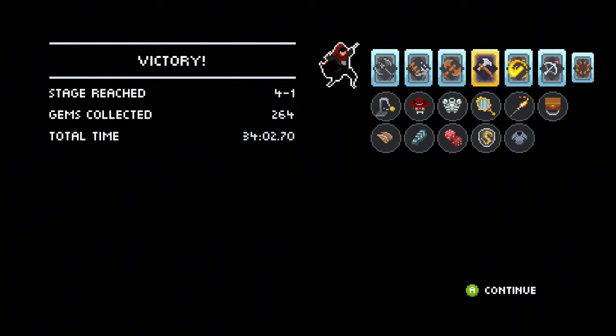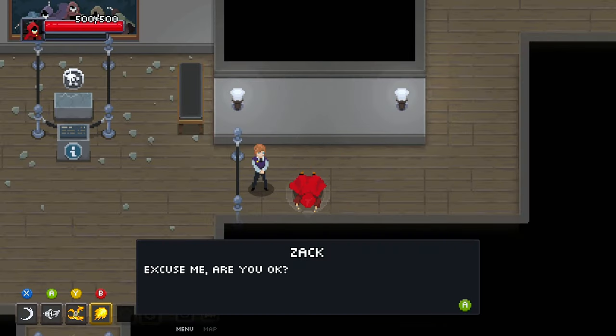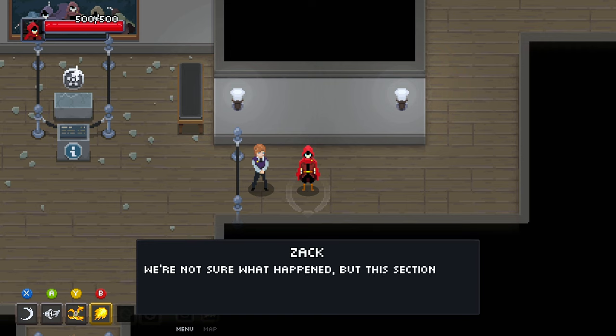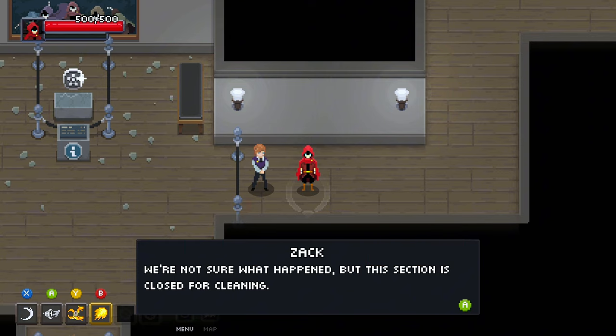All right, and there you have it — 34 minutes, that was a pretty long run. The build was fun but it definitely wasn't the best one. But again, throwing axes — pretty fun. All right guys, if you enjoyed it give it a like, it helps massively with the algorithm. Leave a comment and don't forget — subscribing is for free. See you next time!